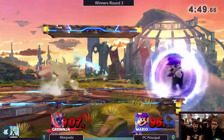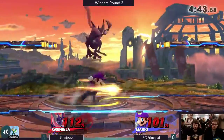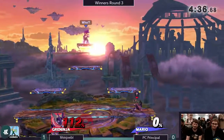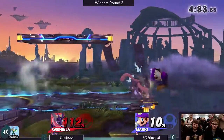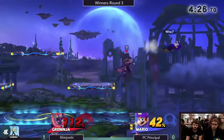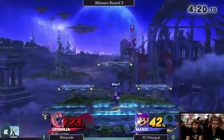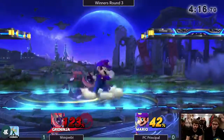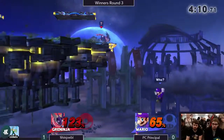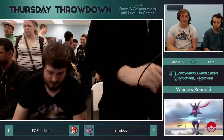PC Principle is looking really good right now — I like the up smash choice. This stage selection is very good for Mario, because Greninja doesn't really gain anything off the platforms. PC Principle has been having trouble landing throughout this matchup. Shinjobe is doing a great job of getting under him and keeping him juggled with up tilts and up airs. That's it — I didn't realize he didn't have a jump. A little disheartening finish, but he played well.